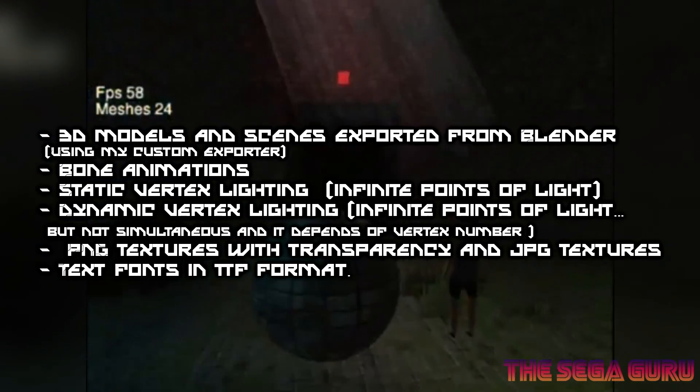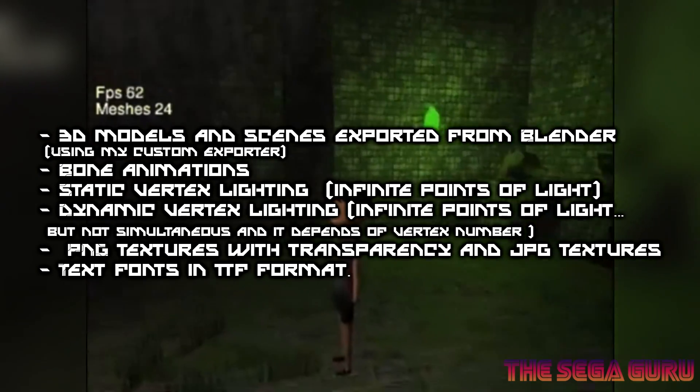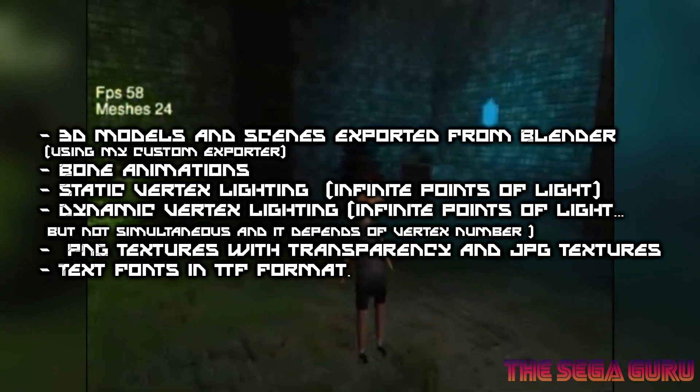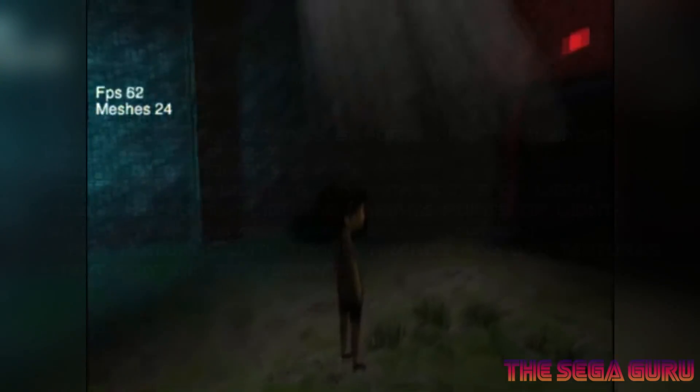There are PNG textures with transparency and JPEG textures, which is great because it means we've got a couple of different image types for textures. And also text fonts in TTF format.